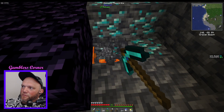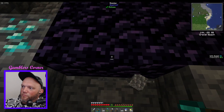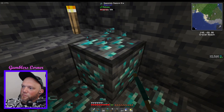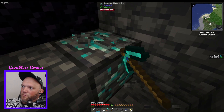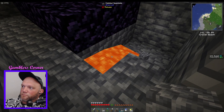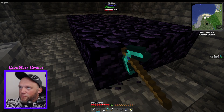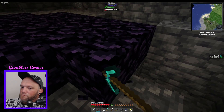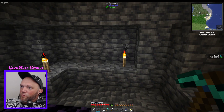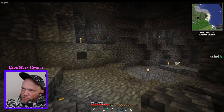Got eight obsidian. We should be safe now. Sweet — we've got some diamonds and some obsidian, that's great. I think we're good, so we'll head back up and make the Nether portal and finish this first part — I'd call it a tutorial, it's just showing you the basics of even how to make a pickaxe.